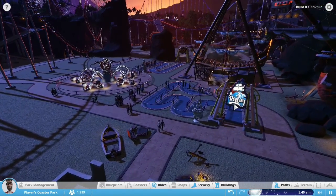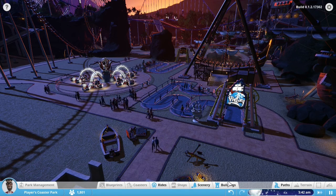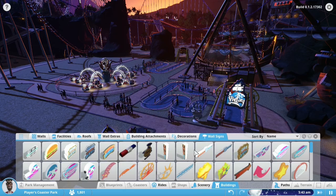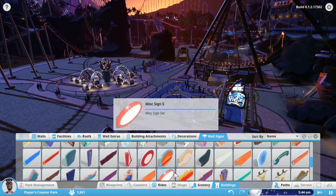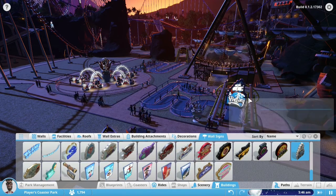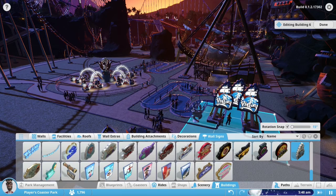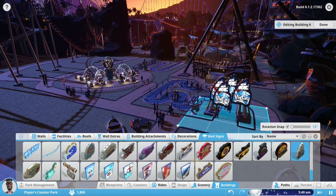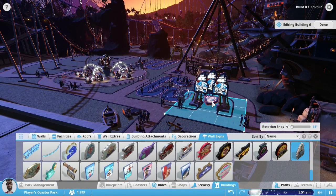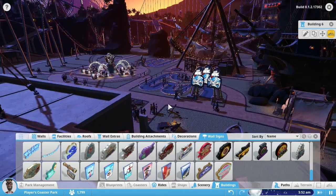Another cool thing is that you can now place signs on your actual ride. There are all sorts of different kinds of signs, including wall signs for each of the different rides. You can place them however you want, or even place multiple of them. You'll notice this brought up the building editor in the top right, because this whole thing is part of a building. In other buildings you can actually stretch out beyond the normal space.